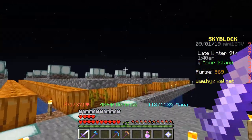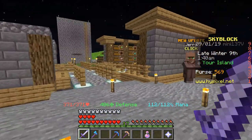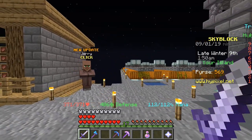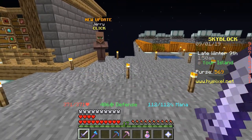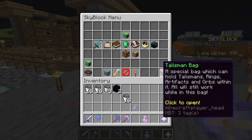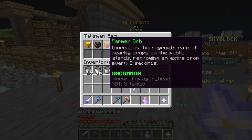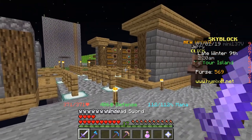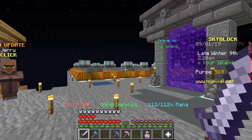I also made the pumpkin farm quite a bit larger and added lighting just like the sugarcane farm. Not much happened, but I do hope to make a lot of progress in this video. The final thing before I get into this episode is I spent like a week trying to get this farmer's orb, only to find that it doesn't work on your island and can only work on the public farm. So that was an extremely bad waste of time — not happy about that. I'll see you once I start building this cobblestone generator.